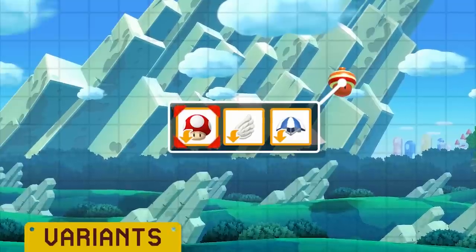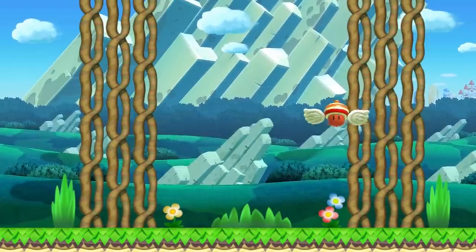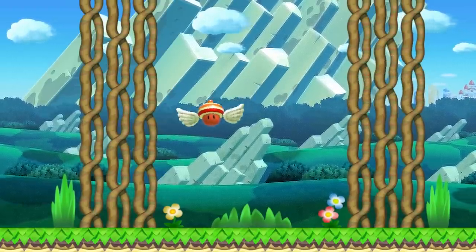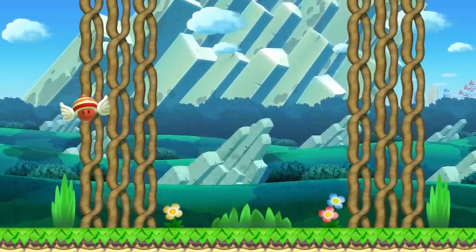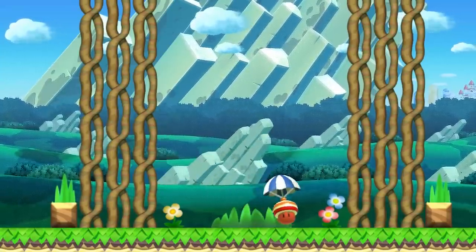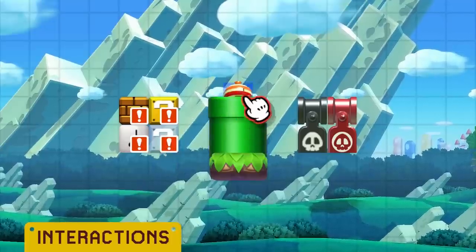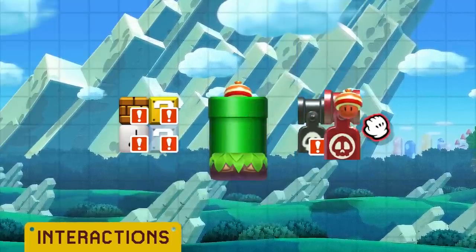A Super Acorn has two modifications: Winged and Parachuting. A Winged Super Acorn travels across the screen, rising and falling one tile off of its horizontal axis as it moves. A Parachuting Super Acorn descends slowly toward the bottom of the screen, resuming its basic behavior when it lands. A Super Acorn can be placed inside of a block, pipe, and Bill Blaster.